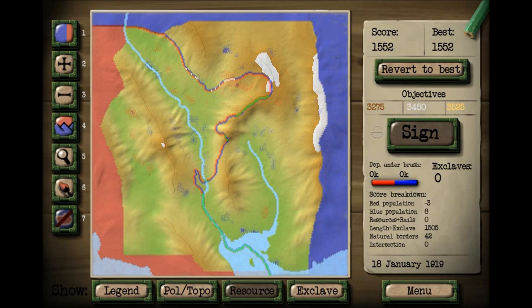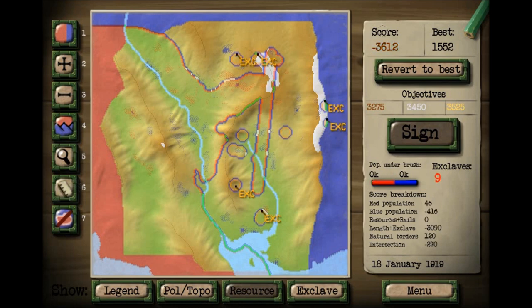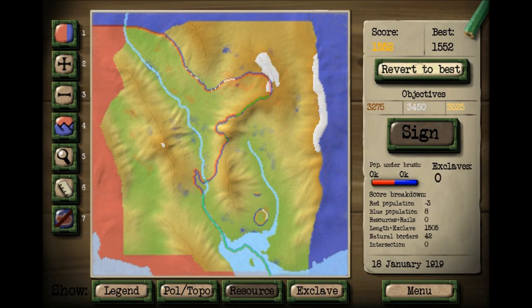Let's actually get into the game. As it is right now, our current score is our best score, so the map is okay. If we do something with the map and mess it up a little and your score suddenly goes down, you can press 'revert to best' and it'll rewind all your mistakes. Keep that in mind if you want to experiment.